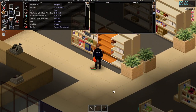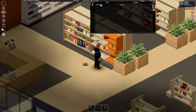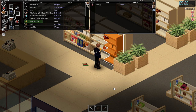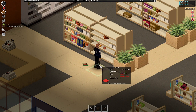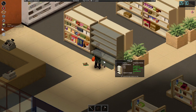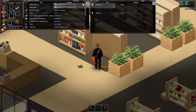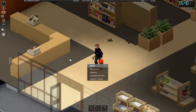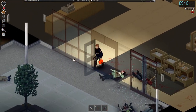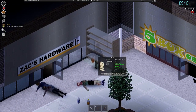Instead of focusing on getting better weaponry or improving stuff, we want to focus on making the house just safer. The way we're going to do that is by taking these shelves and putting them in front of windows, which — since we read the books — we now have the skill to do. We can also use these for storage and to block out the light.